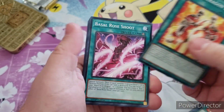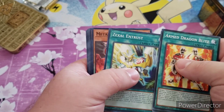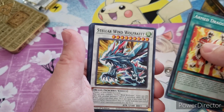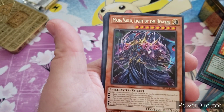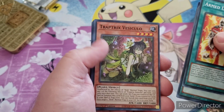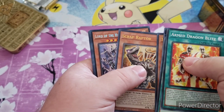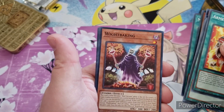For the third and final pack we have Armed Dragon Blitz, Basal Rose Shoot, Zexal Entrust, Metaphoes Vanisher, B-Trooper Light Flapper, Stellar Wind, Wolf Riot, Maia Valo Light of the Heavens, Trap Tricks Vesulia, Gookie Finishing Move, Thresh Hold Borg, Scrap Raptor, Lord of the Heavenly Prison, and Magicky Mafti.